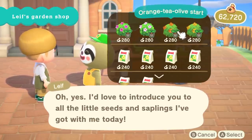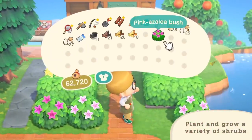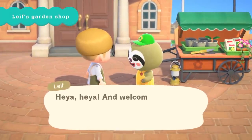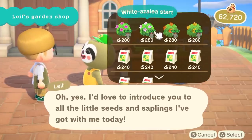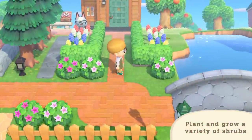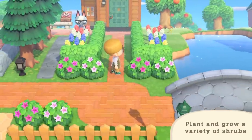The update introduces a load of new stuff, including, unsurprisingly, the inclusion of Leif, because we knew that was happening anyway. Leif's garden shop will appear on the plaza every so often, kind of like how you have it with Kicks and Label and stuff like that, and you can buy shrubs from him. It's about time — I'd forgotten about shrubs and then I really wanted them.